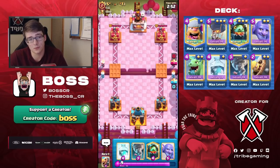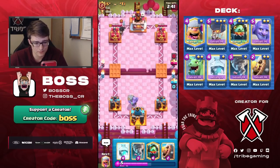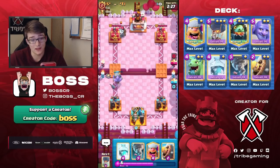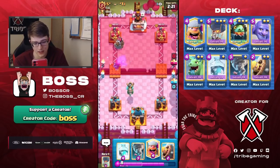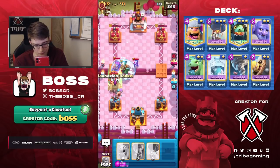We're in our third game — interesting starting hand with two spells, Inferno Dragon, and Bowler. I'm just going to wait a little bit to see what this guy wants to do. He goes for a Dark Prince, so I'll play Bowler. A lot of decks have Dark Prince but — Sparky? Well hopefully he doesn't have E-Wiz. Sparky is kind of the one matchup where you wish you had the Electro Dragon, which is unfortunate.